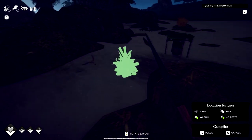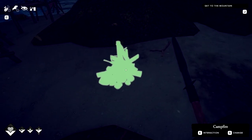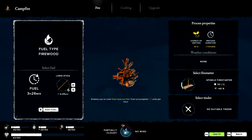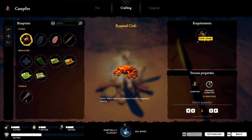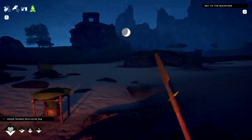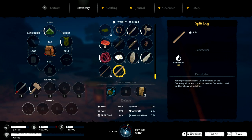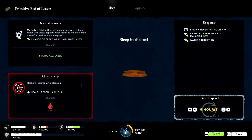I need an awning for this - I can put an awning over here. I have something to cook - we're going to cook that. I don't have anything to drink because it refuses to rain. We're gonna go to bed and then look for coconuts in the morning. 35% chance of treating all maladies - fine, six hours.